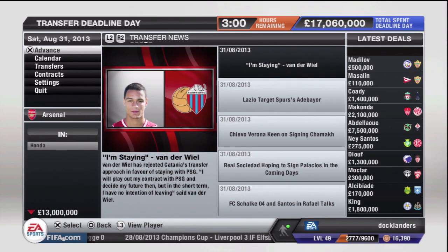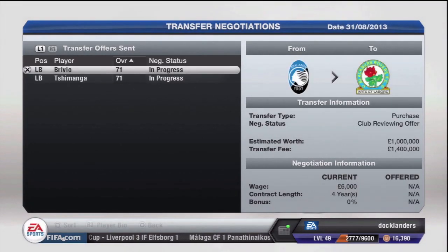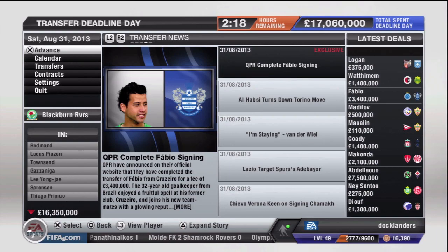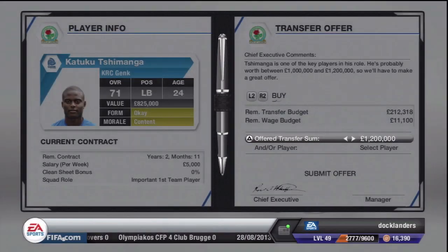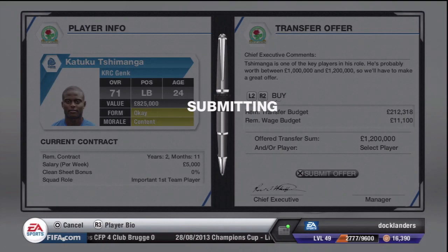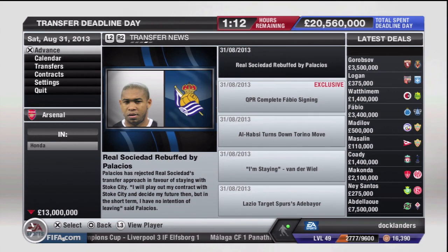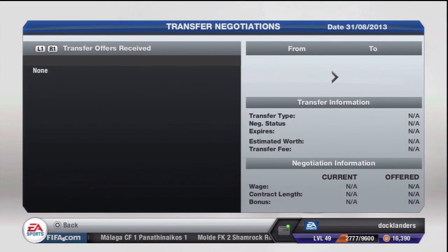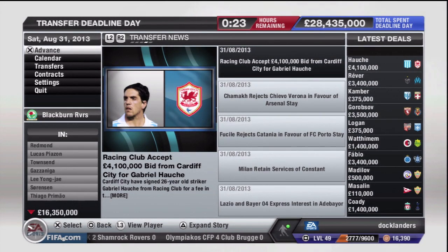This was already six hours into transfer deadline day when I got the first email back from Atalanta about Brivio. I kept going into the transfer negotiations to check, but the clubs just kept saying they were reviewing the offer. With two hours to go, Genk came back saying the transfer was unacceptable — I'd put in 1.2 million but they weren't even going to get back to me before midnight. With one hour left, both clubs were still reviewing my offers. Deadline day ran out and I didn't get either left back.